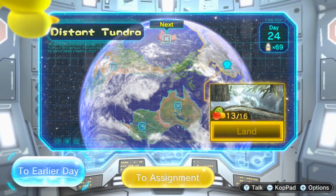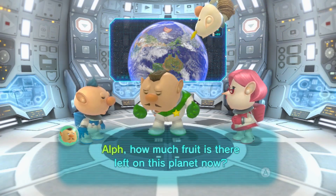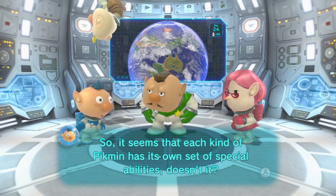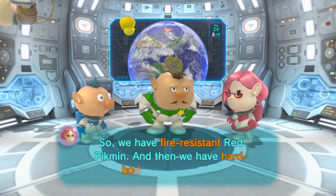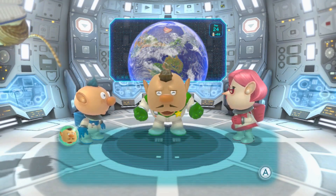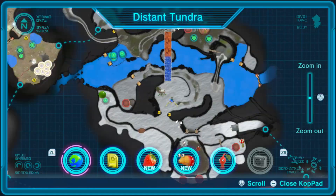I got distracted — let's talk for a minute. Since coming to this planet we've gathered — oh I think we heard this one. It seems that each kind of Pikmin has its own set of special abilities. We're on day 24 — let's take stock of our conflict resolution capabilities. We have fire resistant red Pikmin, hard bodied rock Pikmin that we kind of haven't used in a while, shock resistant yellow Pikmin, water resistant blue Pikmin, and the flying winged Pikmin. But where would they all be without a proper leader? Captain, can I offer you a little piece of advice?